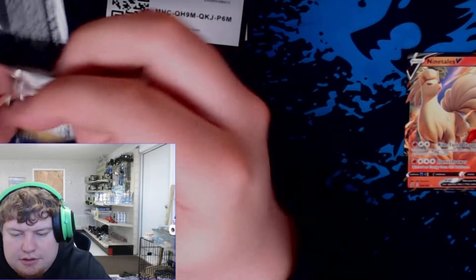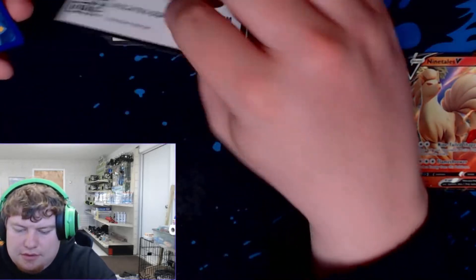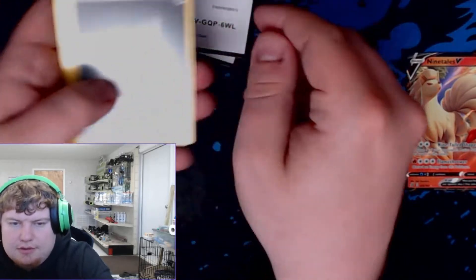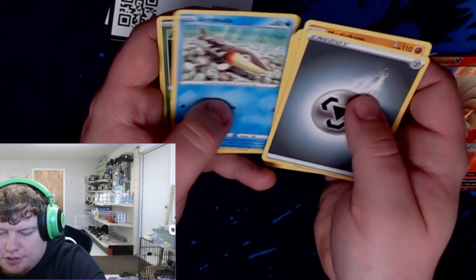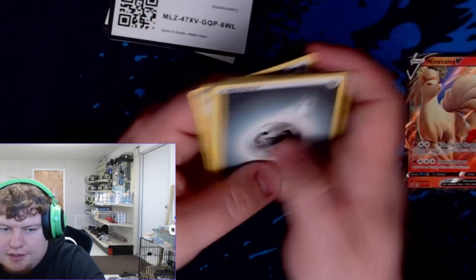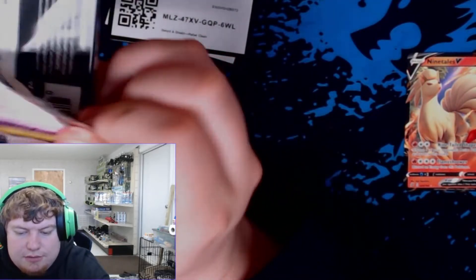I saw the code card — green. Some dead pack, throw that away. Steel Energy, Medicham, Morgrem, Palpitoad, Squoovet, Galarian Mime, Caterpie, Barboach, Araquanid, Cufant. Reverse — Don't Touch the Shuckle — and Aegislash. Good old Bloody McStabby. That's an old meme, old reference.